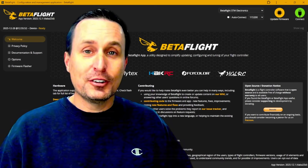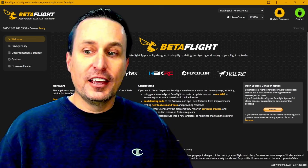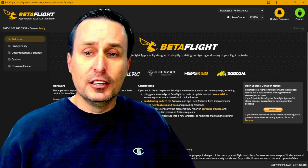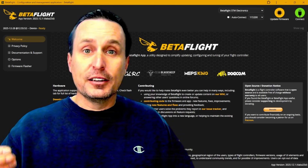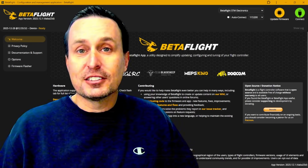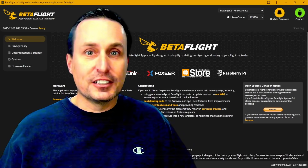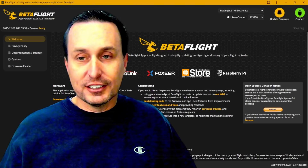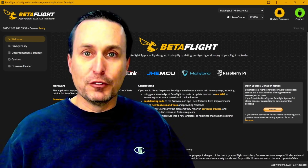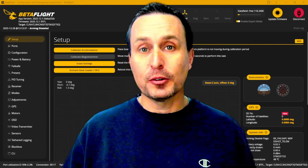Saving your diff is always a bit controversial — some people say you should never bring settings forward into a new release. I say, if you know enough, it's not that complicated. You can always reflash to the old firmware, or use that diff to upload into the new Betaflight release. Especially coming from Betaflight 4.4 or 4.5, it's really not too bad. Almost everything carries forward — OSD settings, UART settings, filters, and PIDs — except for one little thing we'll talk about.